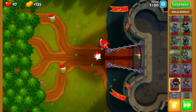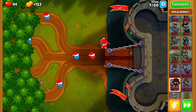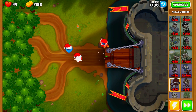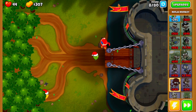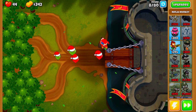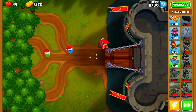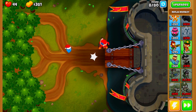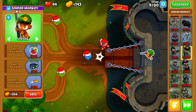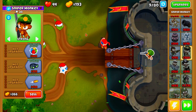Now that we have our Seeking Shurikens, the next thing we're going to buy is a Sniper Monkey. Because this is Alternate Bloons Rounds, we need to be able to pop Lead Bloons on round 10. As soon as we can afford to buy our Sniper Monkey, we're going to do so. We should be able to afford Full Metal Jacket on round 10. Now we're going to swap his targeting over to Target Strong and then save up to buy Full Metal Jacket.